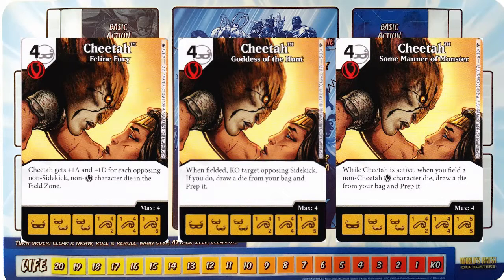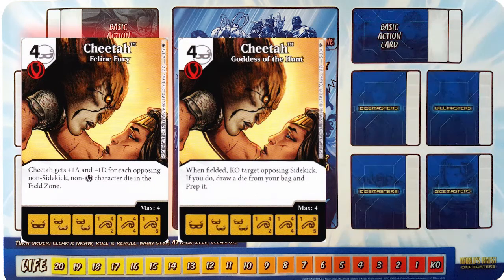We lost the Cursed Archaeologist thanks to the rotation in Golden Age, but these new Cheetahs offer some great alternatives. For this build, it's a hard choice because we only have one other villain in this starter, so that makes Manner of Monster a little less useful, but she could be really fantastic for a villain team build. Feline Fury is also great if you were to pair it with the new Ra's al Ghul — if your opponent is still playing a villain team, you can remove the villain affiliation from any of those potential villains you're facing. Even without Ra's though, we're still going to go with Feline Fury, since the Goddess of the Hunt might be a little redundant with Artemis. And once again, we're going to avoid the Whenfielded effects due to another card that's going to come up later in this build.